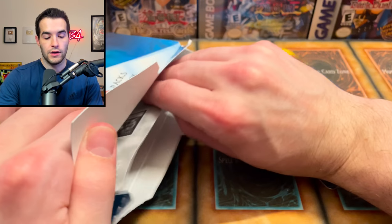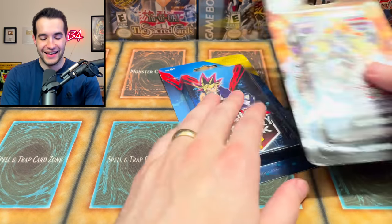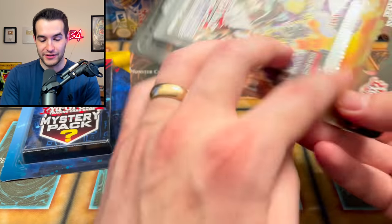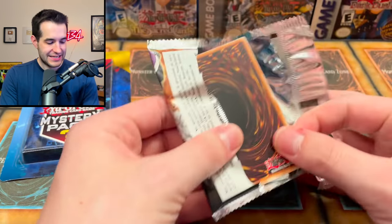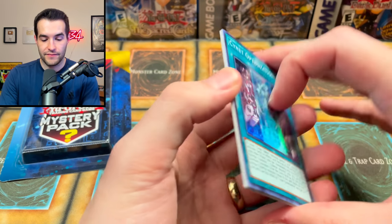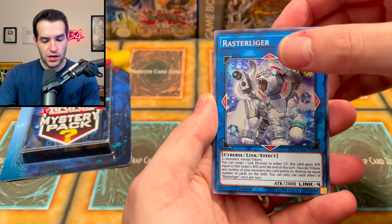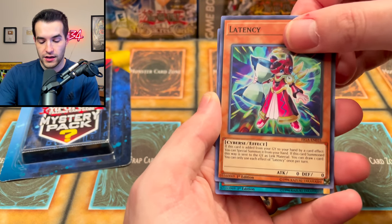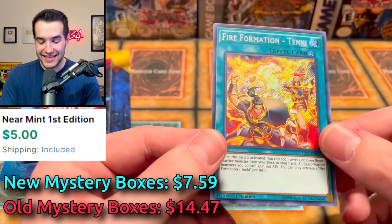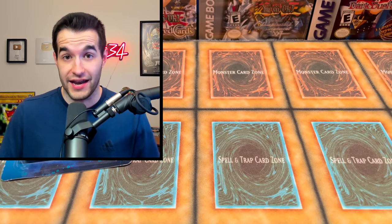We've got two blisters left — one is a mystery pack, we'll save that. The last one is a Fist of the Gadgets blister — they're really trolling us with these FIGA blisters. That's okay, FIGA did give us Starving Venom Fusion Dragon and a Tenki. What will FIGA give us this time? We have Silent Optimization, Code Talker, Raster Liger, Latency, and Fire Formation Tenki again — a second Tenki. That's not bad, pretty good for FIGA packs.